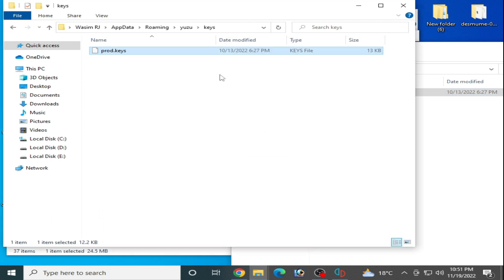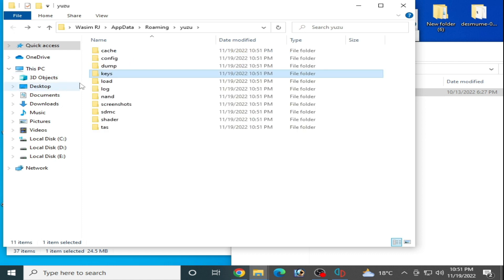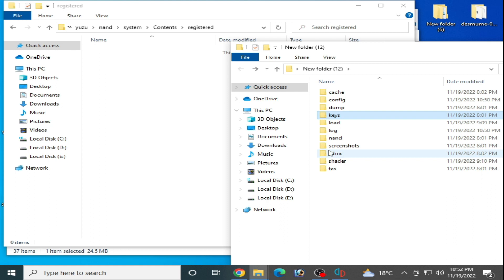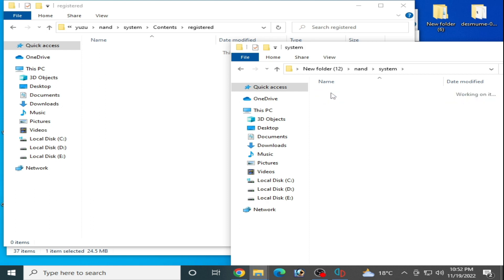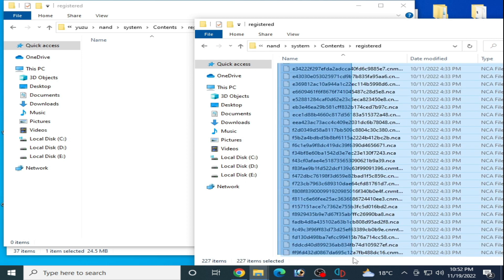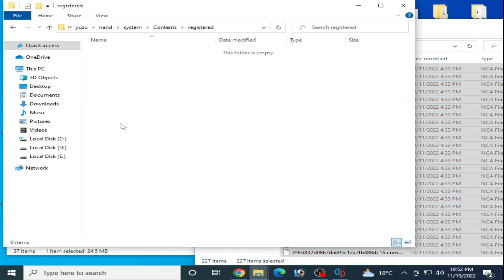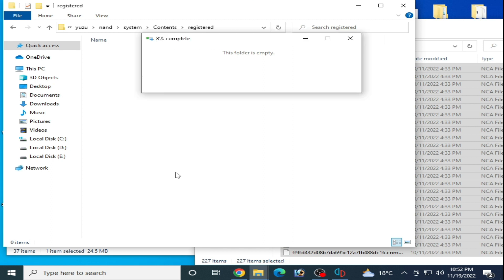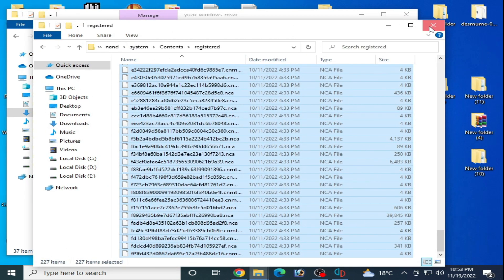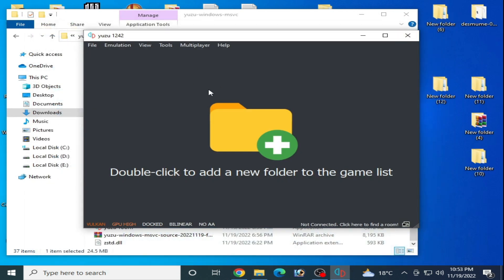If you don't have the latest keys, you can get new keys from my video description. Go to the nand folder, then System, then Registered. Copy all your firmware files — make sure you are using the latest firmware files. You need all files from here; copy and paste them here. Now go back, it's done. Close this folder and restart your Yuzu emulator after updating your keys and firmware files.